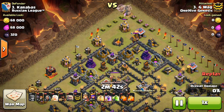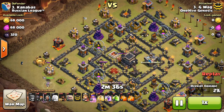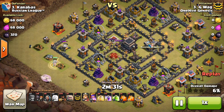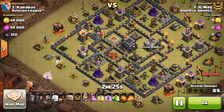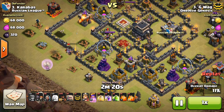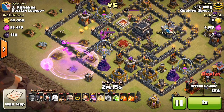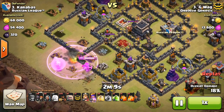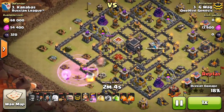Instead of using 4 healers for the Queen Walk, decided just to use 3 — kind of a last-minute decision as the raid was going. The healers have been nerfed a little bit since the update, so the more healers you use, the less effective they are. With 3 healers it's a little bit close — you can see the Queen's very low on health. Drops of Rage, the healers are just in that radius, so the healers are going to keep the Queen up and she'll take out the defensive Queen. But the Queen got very low, so it took a risk there, but it works out.